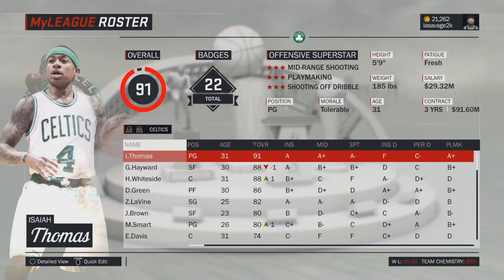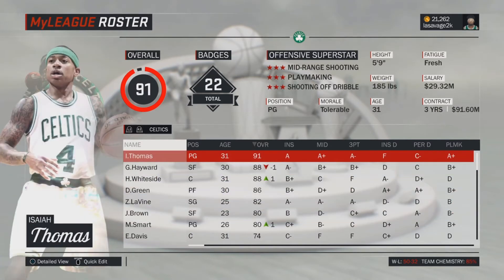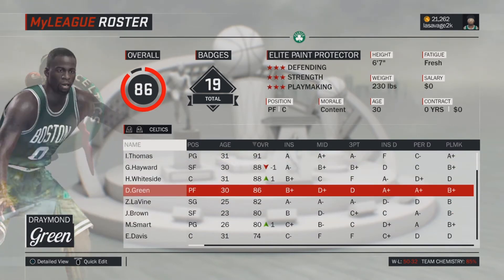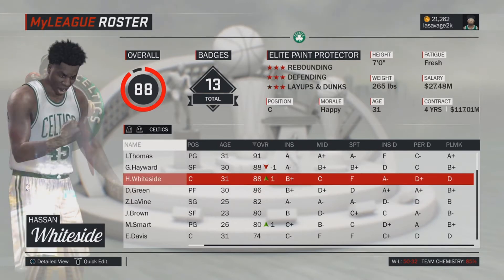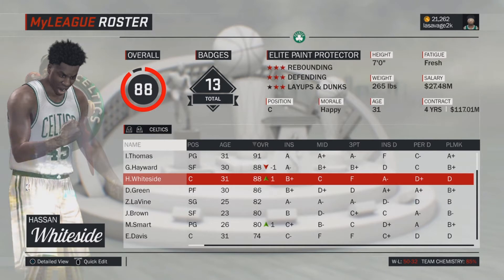I first started off trading the number one pick in a package with Jay Crowder and Avery Bradley, and I was able to get Draymond Green for that. I also traded away another player I got from the Warriors. The Miami Heat were willing to give up Hassan Whiteside for Al Horford, and I did that right away — rebounding is way better with A-plus rebounder Hassan Whiteside, and getting rid of Horford's contract was amazing.